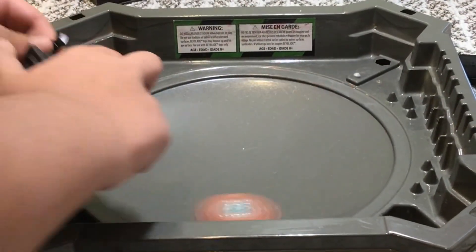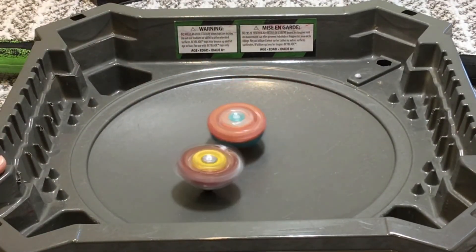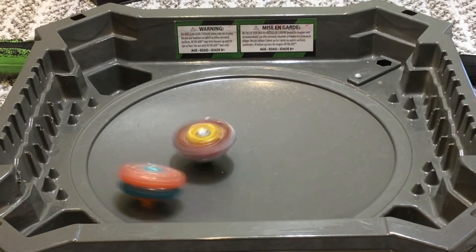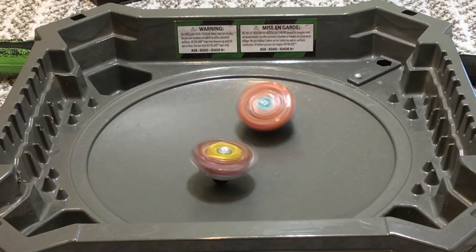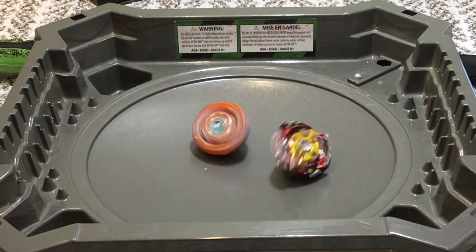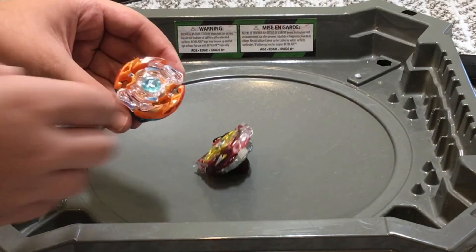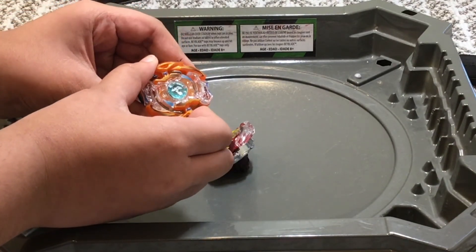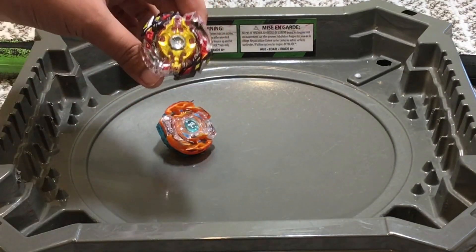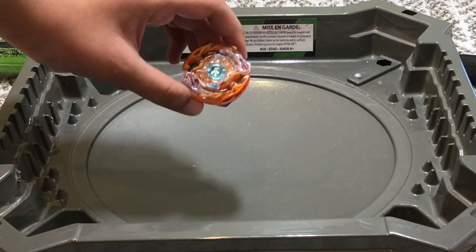It moves around pretty nice. Nice attacks to Legend Spriggan — Legend Spriggan is losing quite a bit of stamina. Oh, Rantaro's going under though. But not enough — Rantaro takes it just barely! It did take quite a few clicks though, like three clicks. Red Eye only took about one click, and we've seen Legend Spriggan burst so many times. Rantaro's teeth might not be that good.